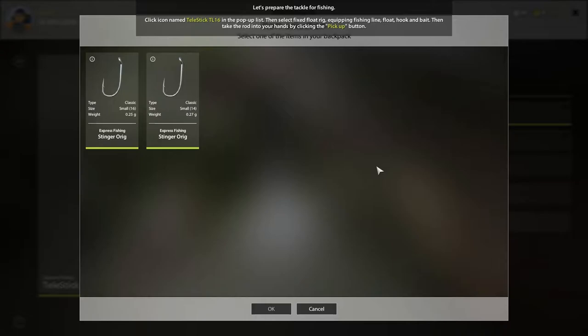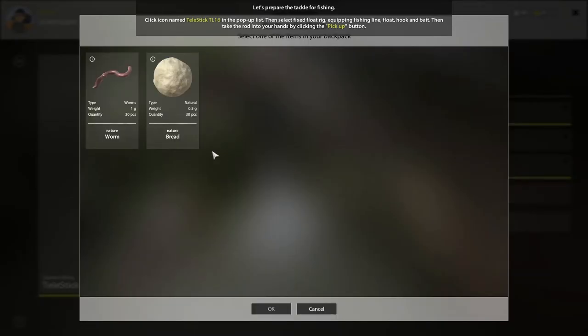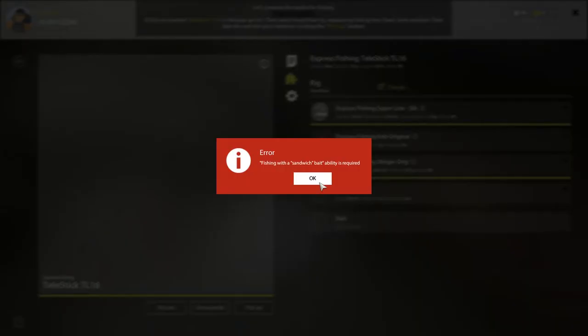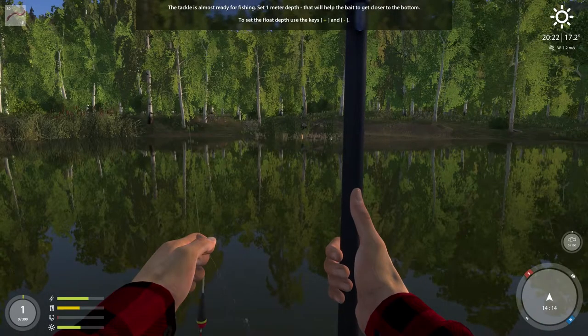Checking the hook weight — does it glow? Going with the size 16 to start. Fishing with sandwich bait requires an ability we don't have yet, so we'll start with the worm. Picking it up — nice.